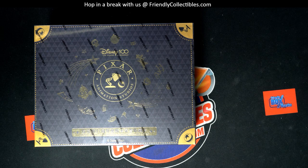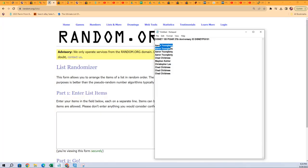Alright, that one's listed - the filler. Now let me list the actual break. Box 102 - that break is listed right now. So if you want to get in while we're doing this break, feel free, it should populate here in just a second so everybody gets a pack. Alright, first off what we're going to do is determine a pack order. Here's everybody that's in: Aaron, Aaron, Aaron, Aaron, Chad, Steven, Christopher L, Chad, Chad, Chad - so that's our ten.